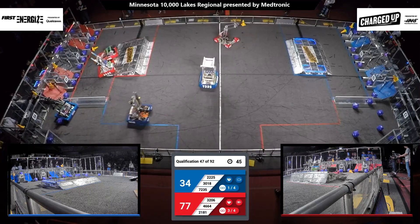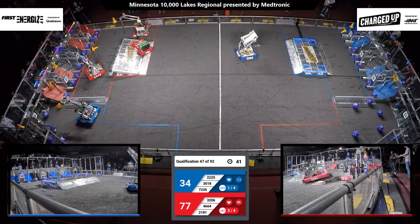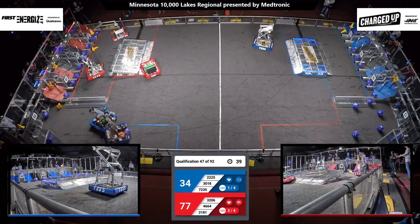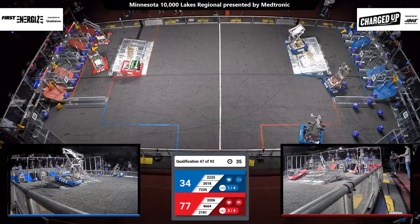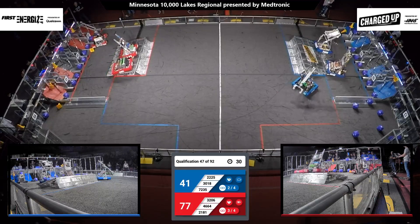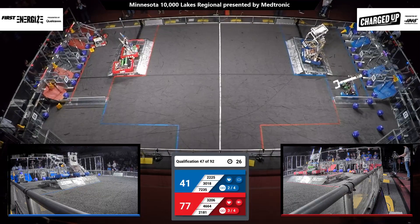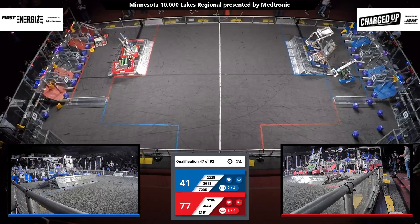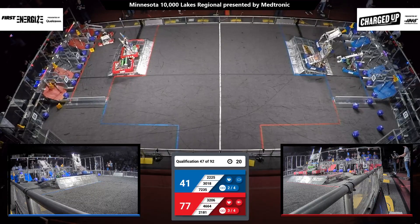Red alliance has three out of their four links completed. Blue alliance has one of their four. Red alliance increasing their lead 77-34. 40 seconds left to go in qualification match number 47. Red alliance reaching up with a cone. Blue alliance scoring another cube in the bottom row. 25 seconds left. Red alliance still needs one more link for that extra ranking point.